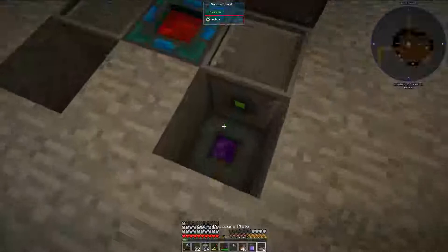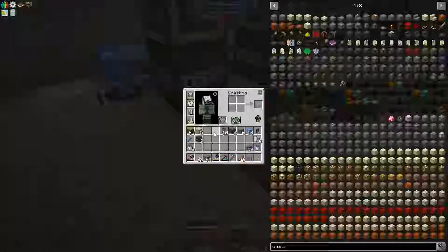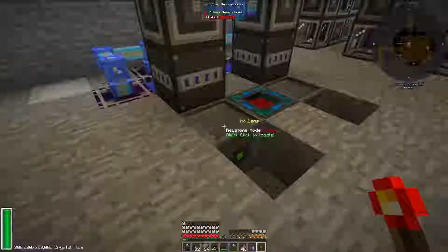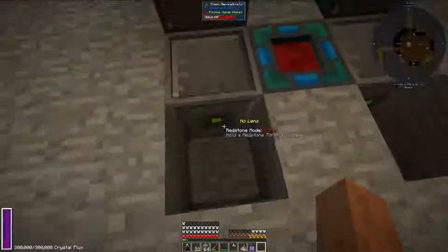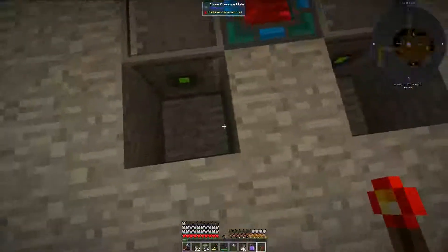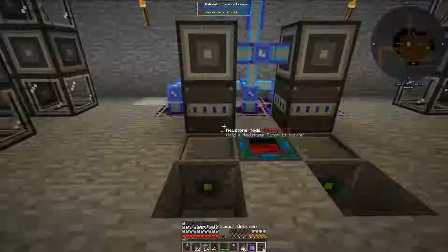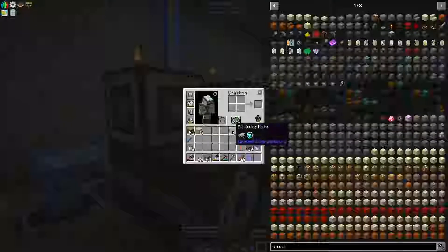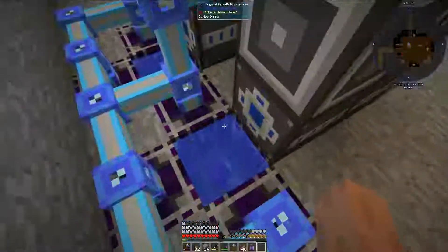Now I should be able to put my pressure plates down. Once items fall on the pressure plates, it should give a pulse to the atomic reconstructor. I just realized I might have a problem here — I haven't set up the filters yet. That's why. So I will need to whitelist things on the filters, and that is definitely how I'm going to do this. So the next step would be to get some automatic precision droppers here. I think we can set them up like this, and then put our ME interfaces right here. We should already have available channels — I think on the underside we're using one channel, so this would be two, three, four, and five.